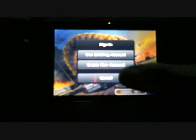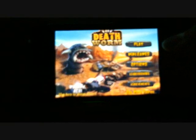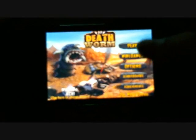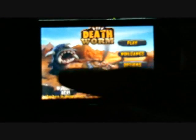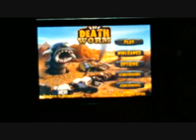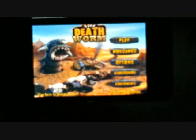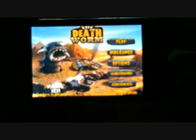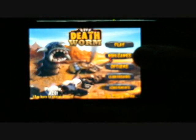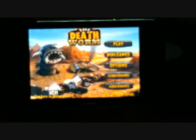All right, so there's the giant worm — you can use Game Center with this. Right here you have your main menu, with the giant worm coming out of the hole underground, and you see cop cars, helicopters, all going down. In the menu you have the options of Play, Mini Games, Options, Leaderboards, and Achievements.